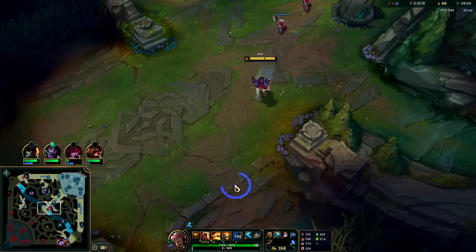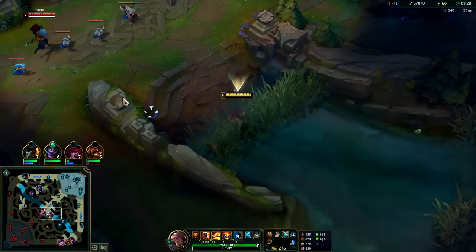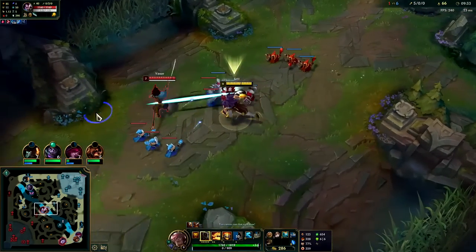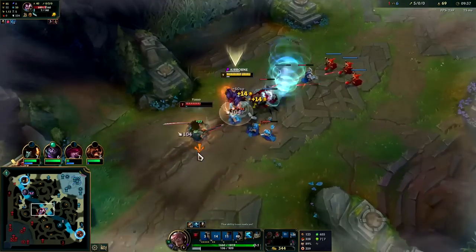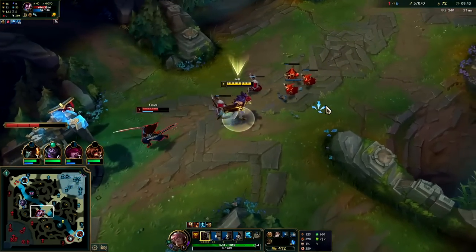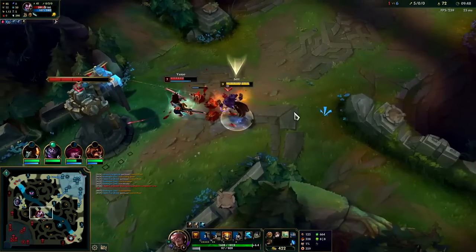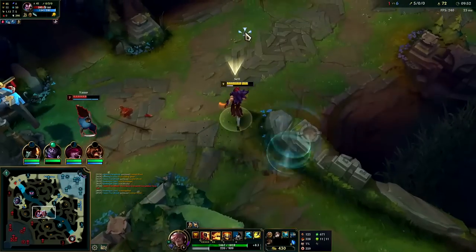Push the waves so fast with no mana cost — it's actually so nice. We'll Q into him, hit him with an E, Stride Break, W. Stride Break into the W and then he's slowed and can't dodge the middle, so we get all that juicy true damage.